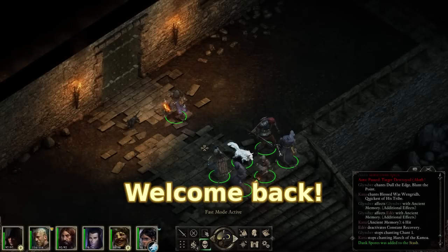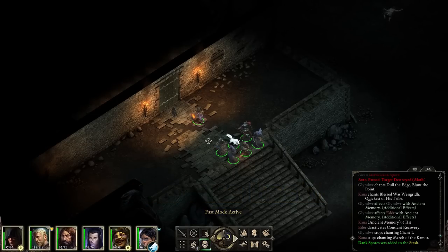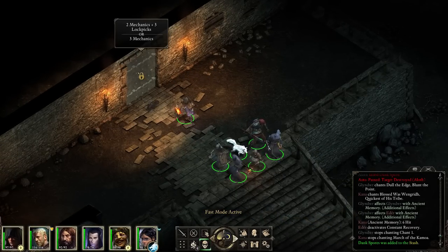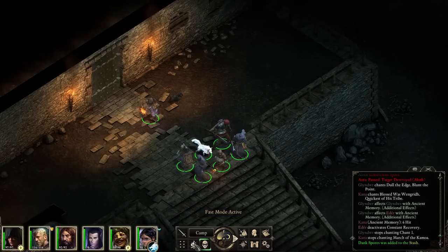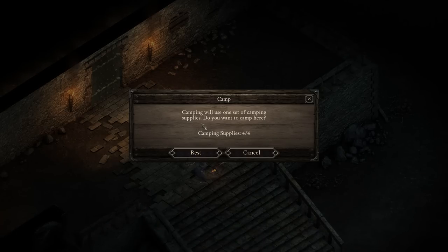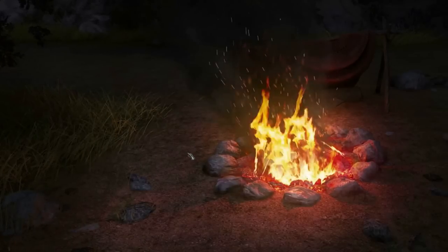Greetings and welcome back to Pillars of Eternity, where our group of adventurers can hear something rattling beyond this door. It's a locked door as well. I think now would probably be one of those times to use a camp - yes, let's camp. Camp will use one of our supplies, let's rest. We need Aloth to have his abilities back because if we're going to be fighting in a doorway...